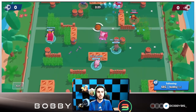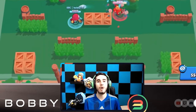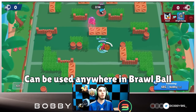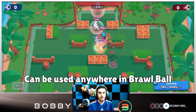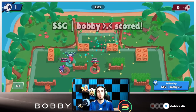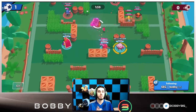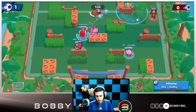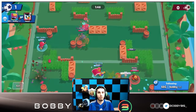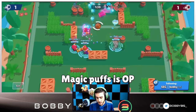Now onto Brawl Ball. Gene is also a top five brawler in Brawl Ball — he can be used on all Brawl Ball maps whether they're close range or far range. Gene has one of the best supers in Brawl Ball in the game, probably top three. He's a very controlling super, which is great for the current meta of anti-tank control. Magic Puffs is a broken star power on this mode since you're always close to your teammates.